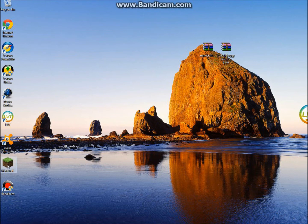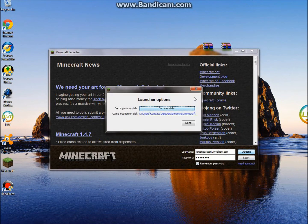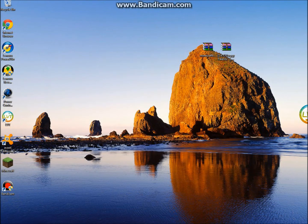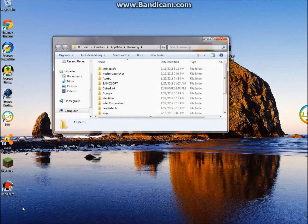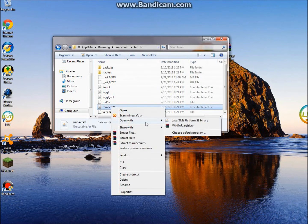Once you have that done, go to your Minecraft launcher, click force update, and then log in. After that, go to %appdata%, click enter, go to your .minecraft folder, and then open the bin folder.